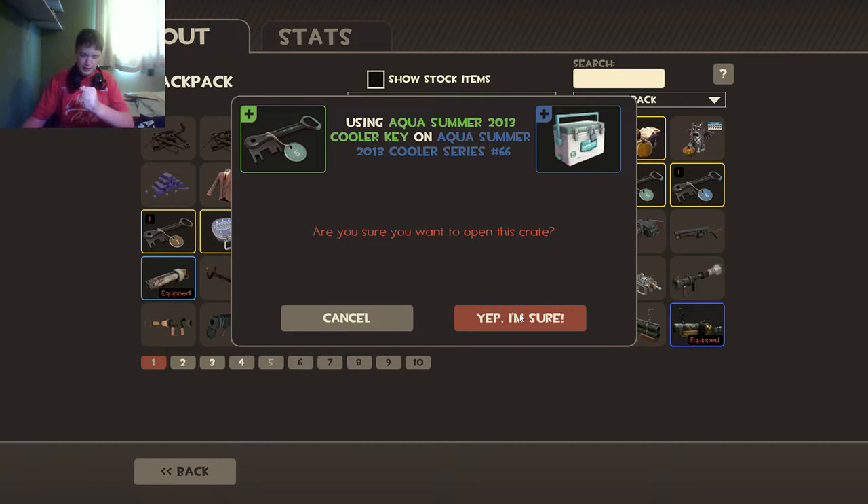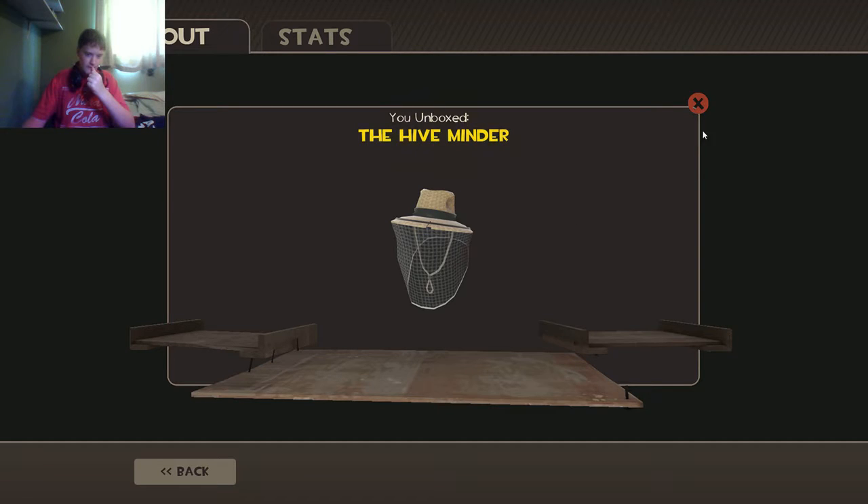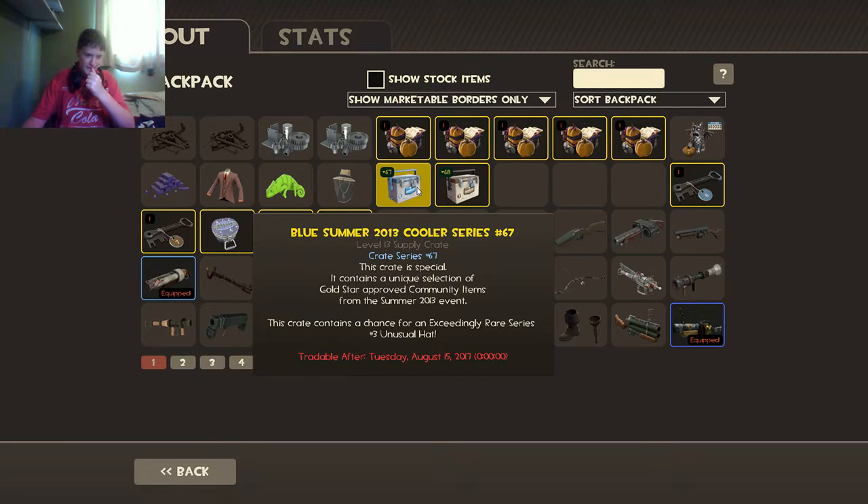Alright. Aqua case. Please give me something good. Something. An Unusual, please. Anything like that. No, no. It's just a crappy hive minder. Just a crappy hive minder.